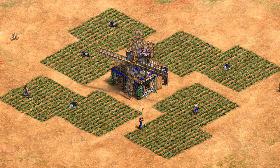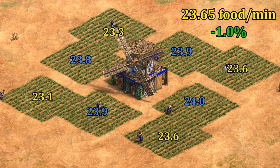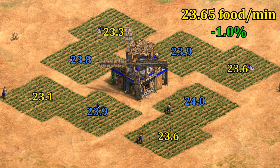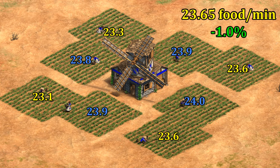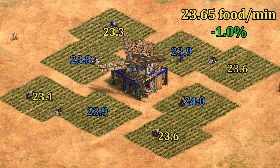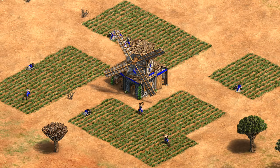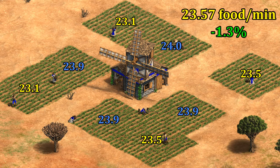If we take every single farm and move them away from the mill one tile — to what some might criticize as poorly placed farms — we get a drop of just 1% in collection rate. That's not bad at all, and half are still collecting in the blue zone with essentially ideal farming. For most of these farms the bottleneck is still how quickly the food is being grown, though a couple on the left side are starting to drop.